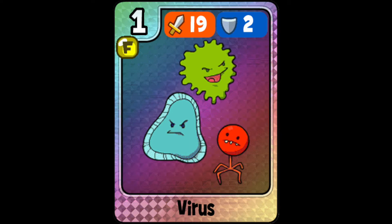Coming in at number seven is Virus — 19 attack, 2 defense, or when fully leveled up, 35 attack and 18 defense. Very similar to Hot Pepper with just one extra defense. It's also from an event — the Science Fair event and Science Fair Pack — and like Hot Pepper, you can also get this one from the Heroics Diamond Final Form packs. Both of those cards are ranked in the seven and eight spots partly because of that availability.